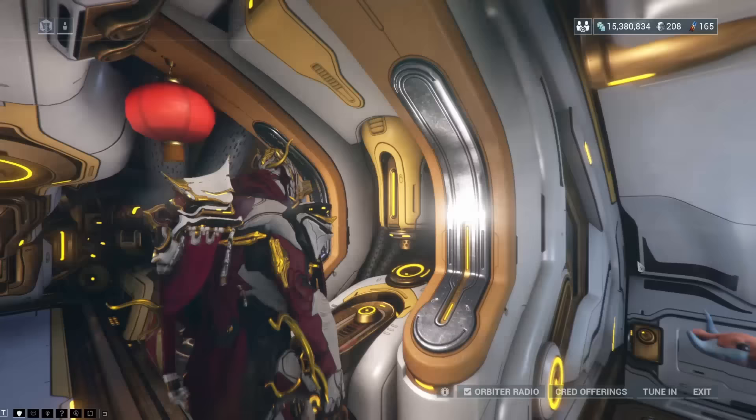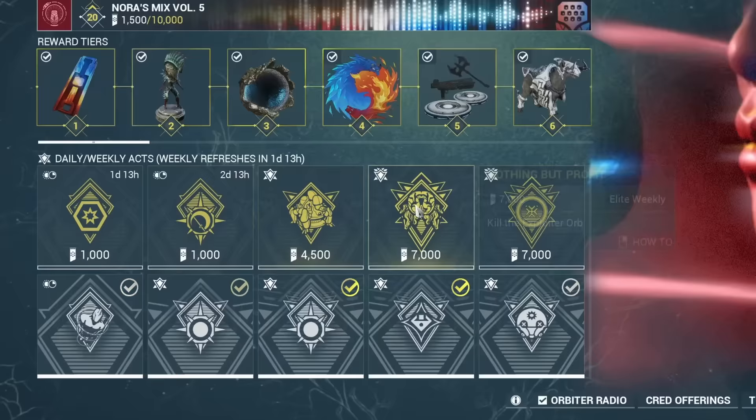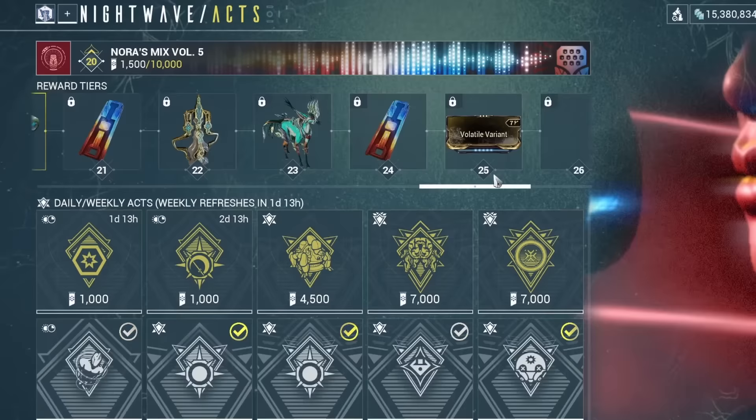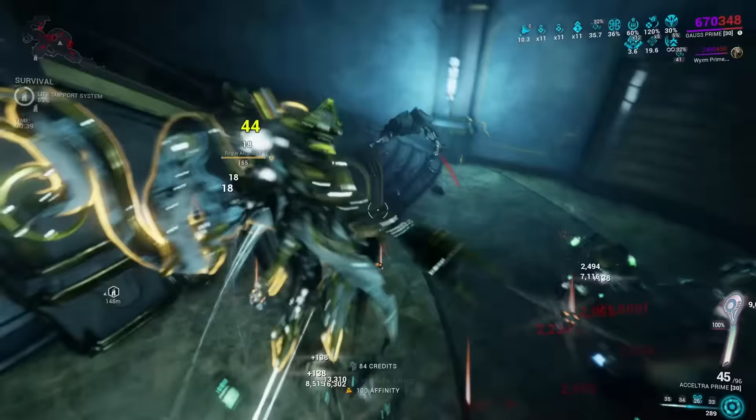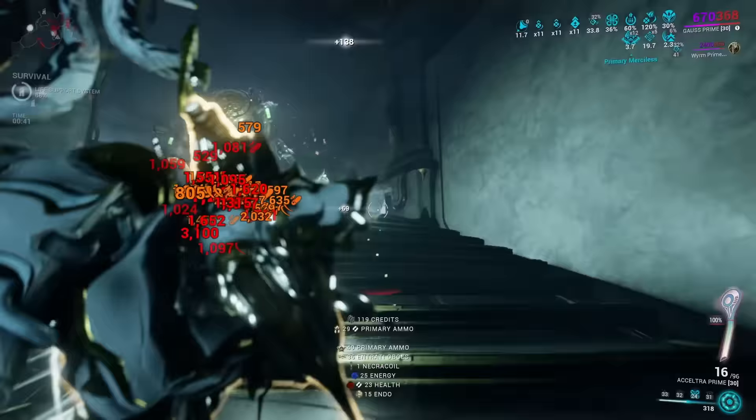Let's now talk about the Nightwave terminal in your Orbiter. The Nightwave is a free battle pass where you can do daily and weekly activities to gain points to rise through the ranks and unlock rewards. No matter how new you are in the game, always check out these activities because even if you're still a freshling, some of them are always easy to do and will allow you to gain at least a couple of levels until the season ends.